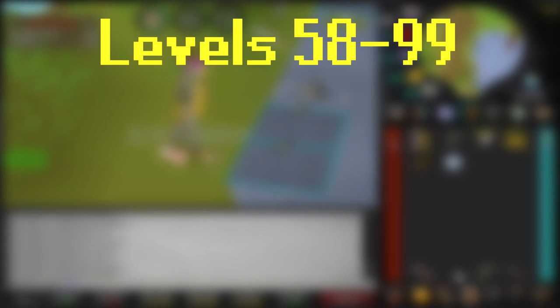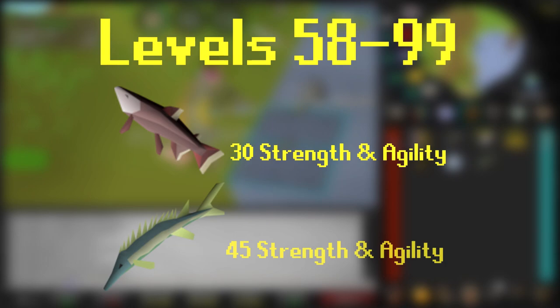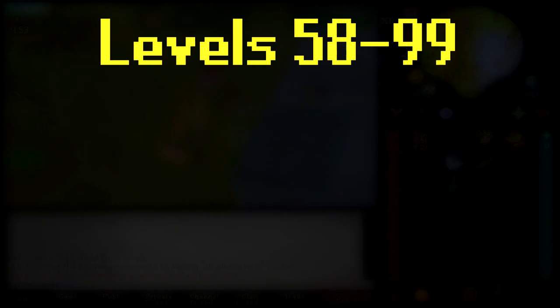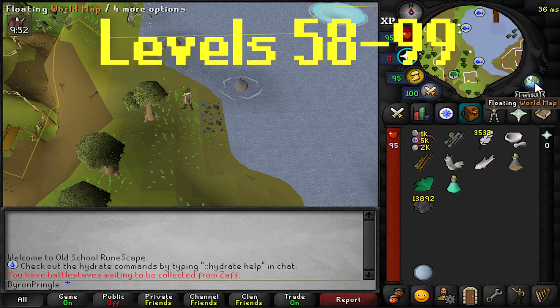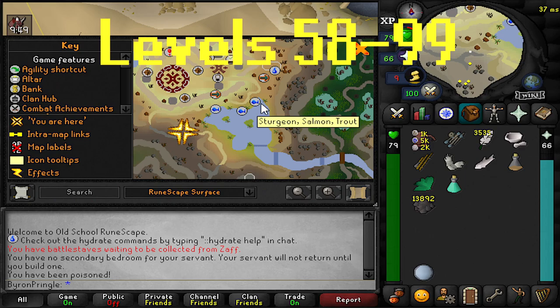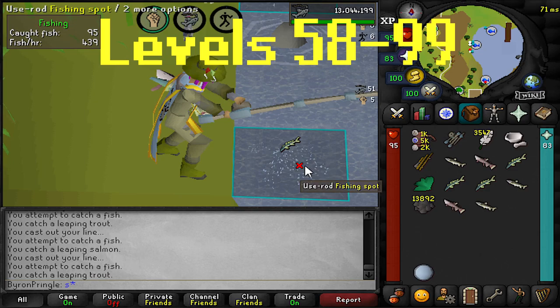The higher fishing level you get, you will be allowed to catch better fish while barbarian fishing, but you will also need higher strength and agility too. Level 30 agility and strength is required to catch leaping salmon, and level 45 in both to catch leaping sturgeon. You will need the barbarian fishing rod from training along with feathers. The main location is Otto's Grotto where you did the barbarian training, or alternatively there is a barbarian fishing spot at the Chambers of Xeric — I would often go there for a change of scenery.